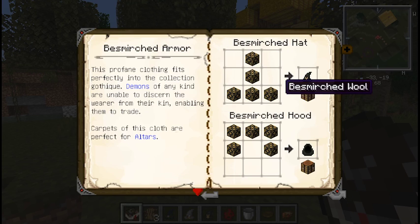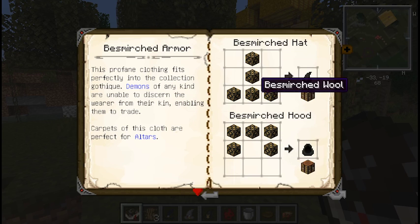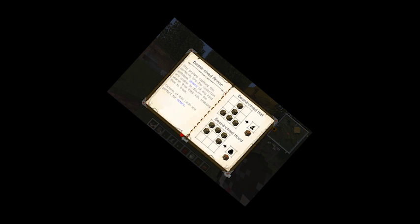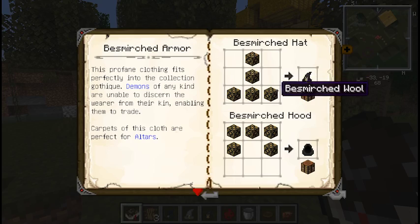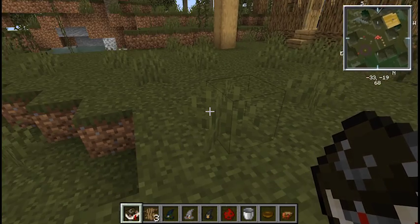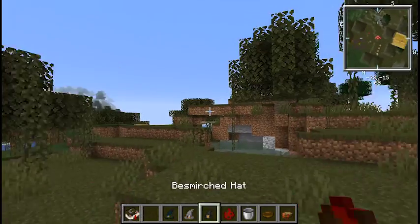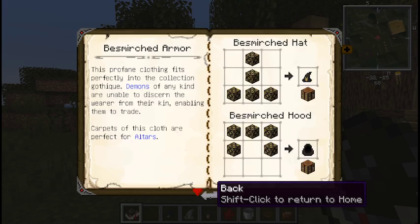You craft them as you'd expect — a top, pants, and the hat is kind of a pointy tee, or you can make a normal hat. They're the same price, so craft whichever looks more fashionable. Besmirched robes make it so demons will not immediately attack you and you can do trading with them. The alchemist armor makes it so potions have longer effects on you, which is a very cool item.